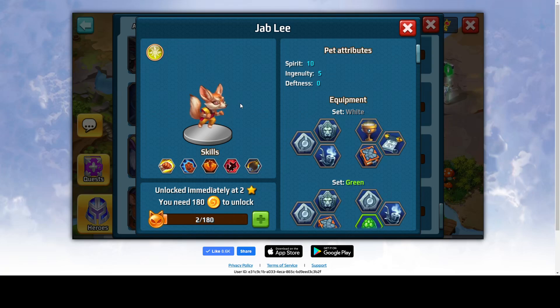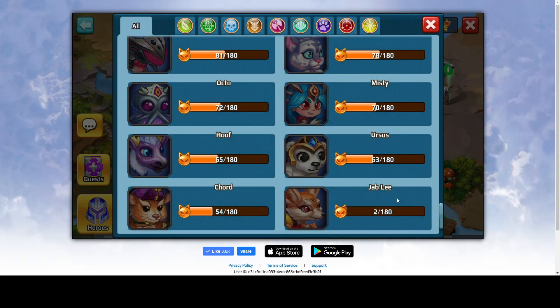Have fun trying to get it — it's gonna take a long time, trust me. You need to open like 6,000 summoning stones to get 180 Quantums for each pet, something like that. So good luck with that, and you also need to be Arena level 15.